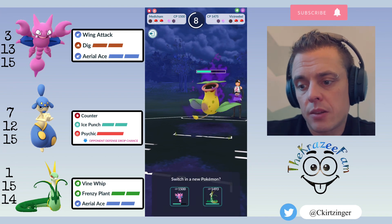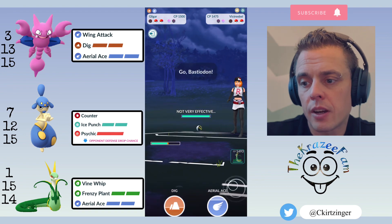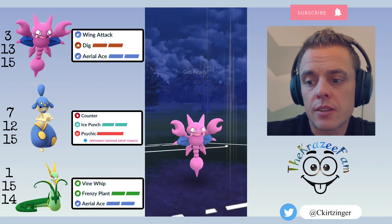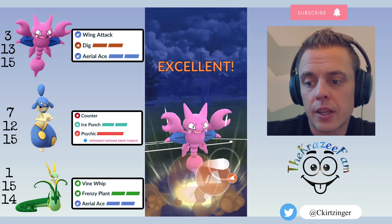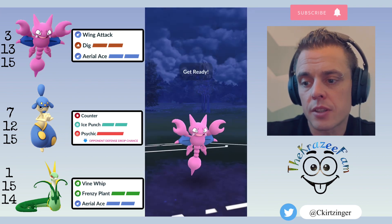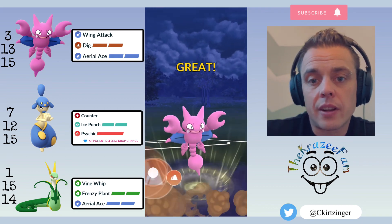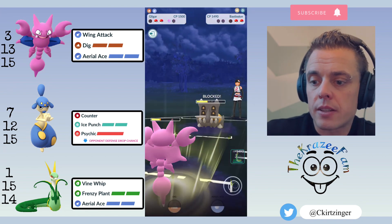I bring in Glingar and they switch into Bastiodon — this is looking really good because I can stay in with Glingar and throw Digs. Then I still have Meganium with Aerial Ace to take care of the Victreebel. I let the first Dig go through, getting to another one. If they take Glingar out I can still get to a Frenzy Plant with Meganium.